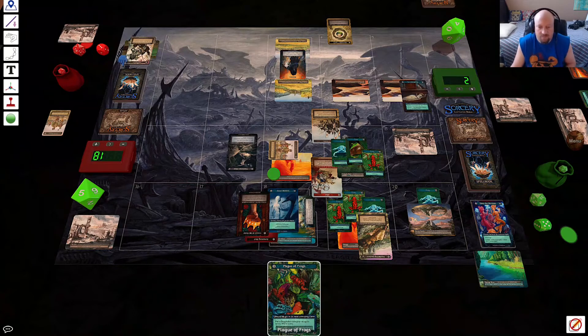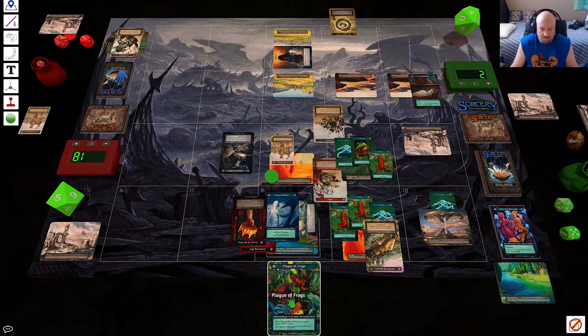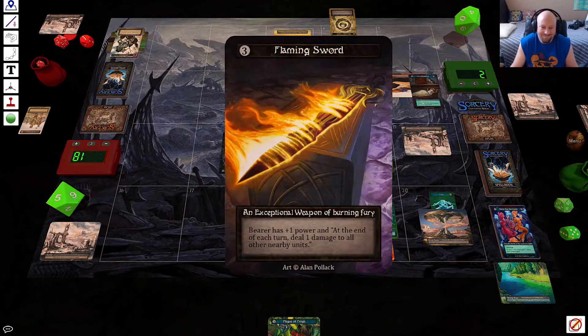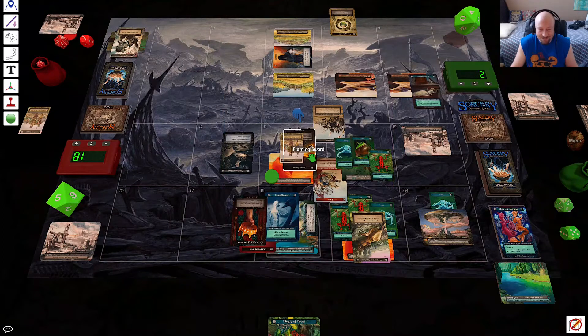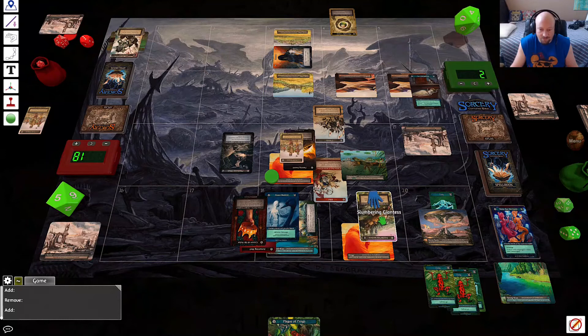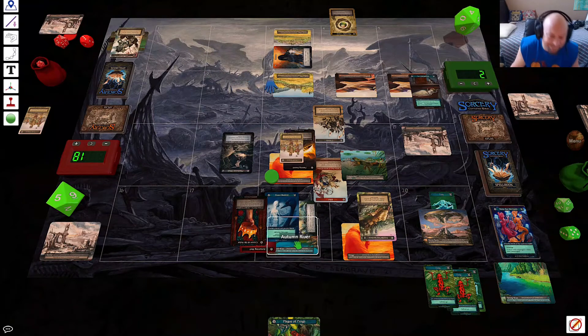Draw another spell. Foot soldiers, foot soldiers — the Foot Soldiers are really carrying me. Flaming Sword on the Foot Soldier — plus one power at the end of each turn to all nearby units. Oh my goodness, the bane of Frogs! I'm just gonna start clearing them here. All gone. Giantess is awake now, she's got hair — this is so awesome! That's my turn.